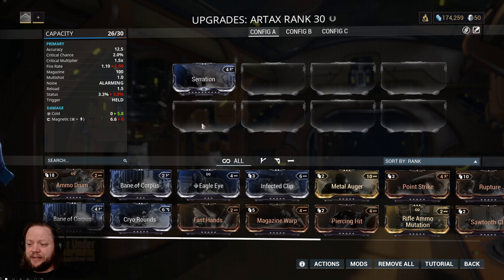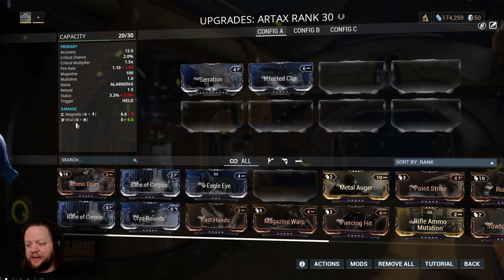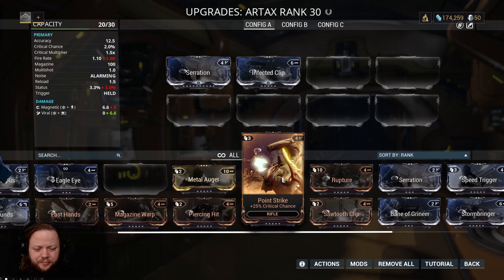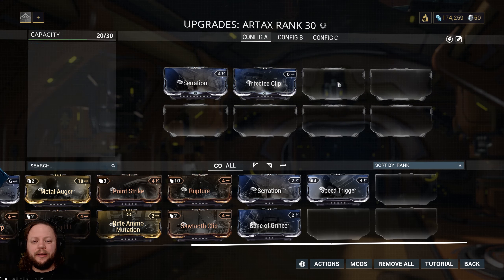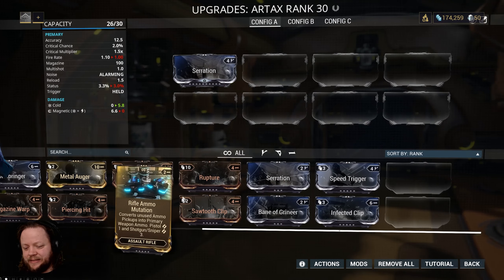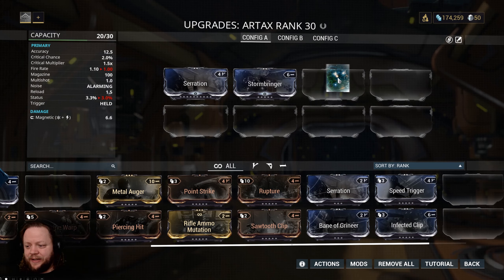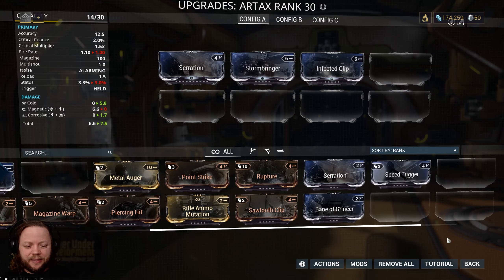Does his weapon default to Cold damage? It does. So that's something you can also consider — if we just put Infected Clip there, we automatically get Viral Damage, which is a really solid damage type. There are some weird interactions when things have default elemental damage types. Because this is Cold, I think what it's doing is taking the last mod that we place. So if we place Stormbringer it says Magnetic, but if we then place Infected Clip it gives us Corrosive. Either way, this way we get two different damage types, which is kind of nice.